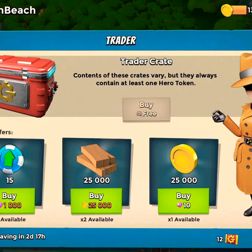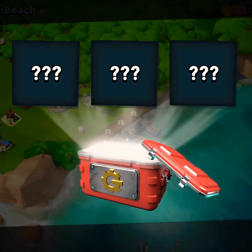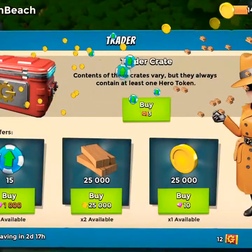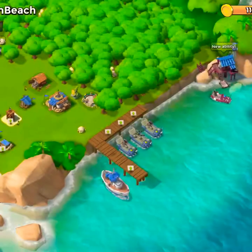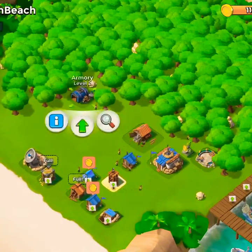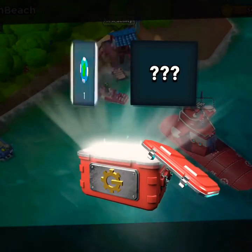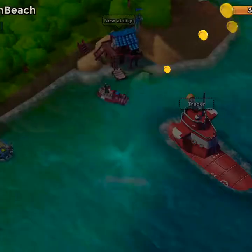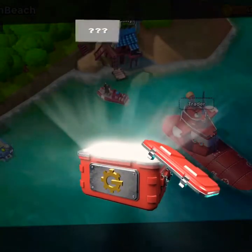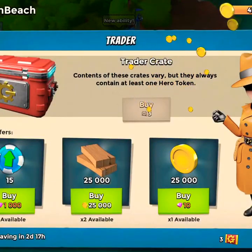The trader has arrived, so we're going to get our free trader box. We're going to fill up our resources and get some hero tokens, and we've also got 12 boxes we can buy. Our resources are almost maxed out but we desperately want those crystals. We got a hero token and some gold — going to fill up on gold. Next trader chest gives another hero token and more gold.